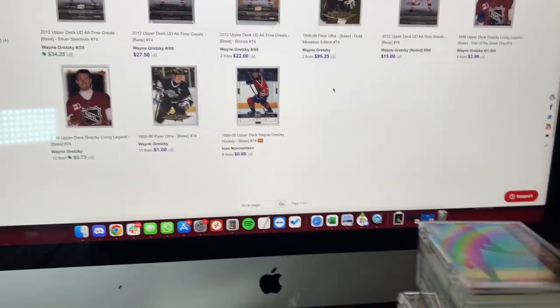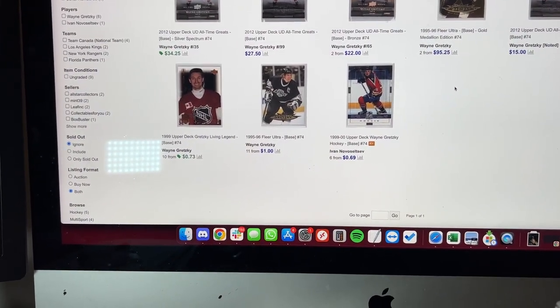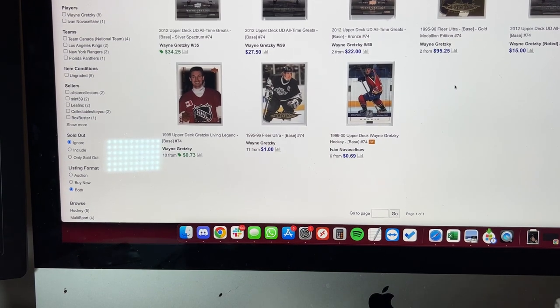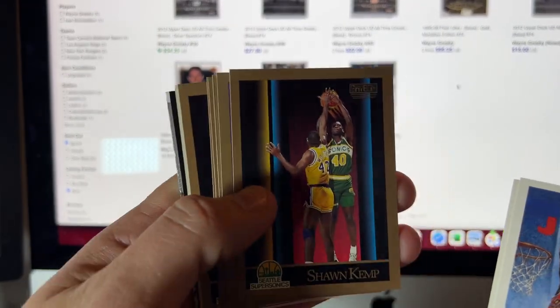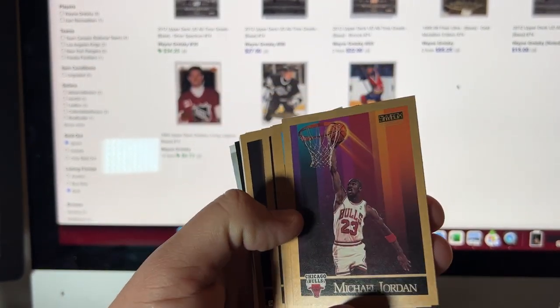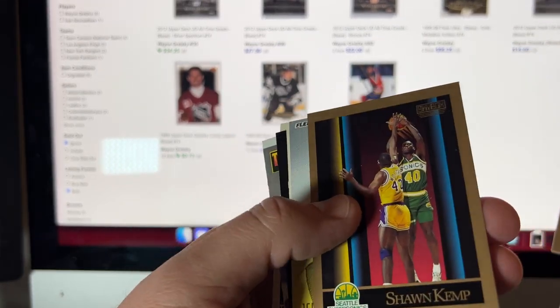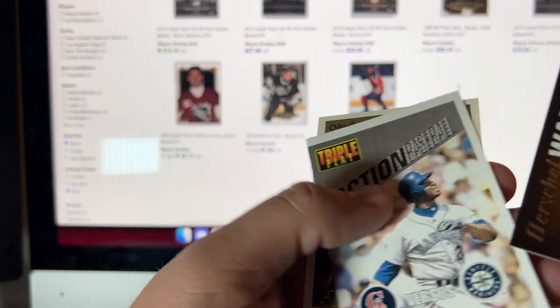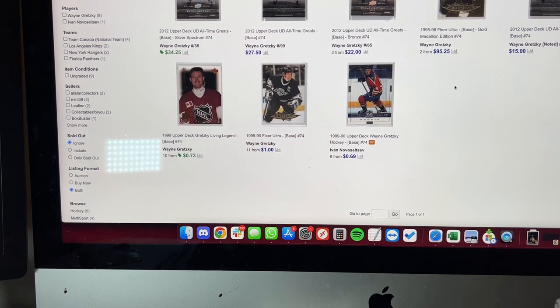Here's kind of the stack I went through — a lot of base, a lot of nothing. I'm going to put them back in the box. I was going through a jewel case box yesterday and actually found a bunch of Jordans. I'll show those to you — these aren't from the same box. These Jordans were in with these Kemps: Jordan, Jordan, Kemp Rookie. Here's Jordan from that Skybox Series 1 set — there's one of those, maybe two. Robins, more Kemp Rookies, another Jordan, another Kemp Rookie. Those were in a box from yesterday. Also some Griffeys there.